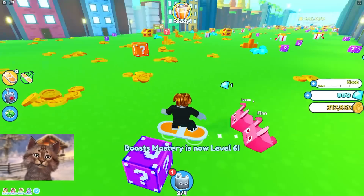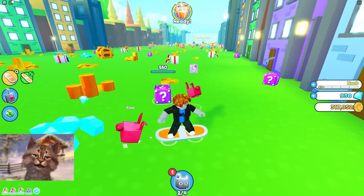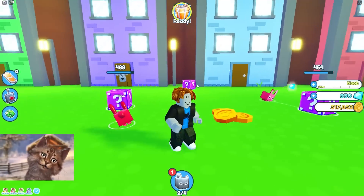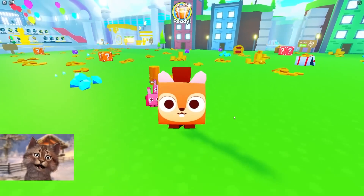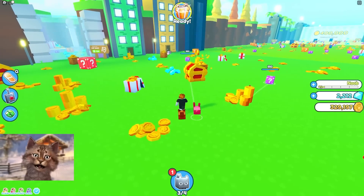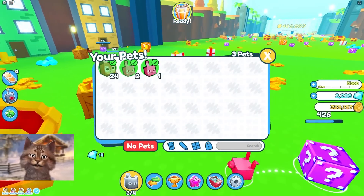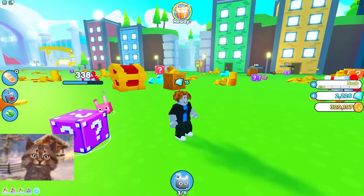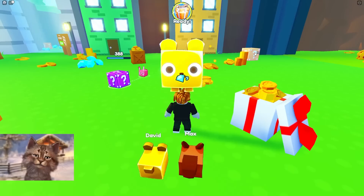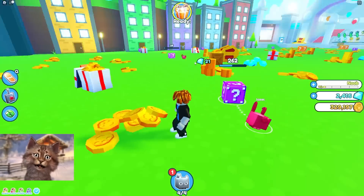We got two useless bunnies, but you know what that means — I can do this twice as fast. I put one here and one there, now I can grab twice as fast. We got a squirrel! Nice, now we have three pets. Now we can do it three times as fast. We got a golden bear — okay golden bear, you go there with him.